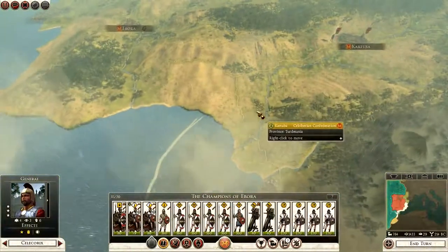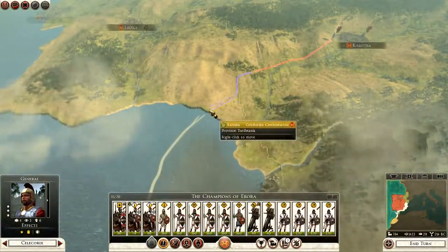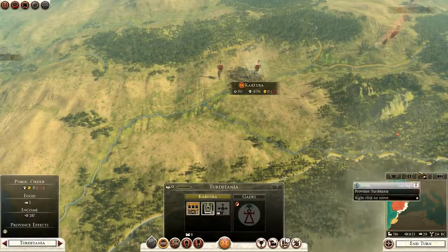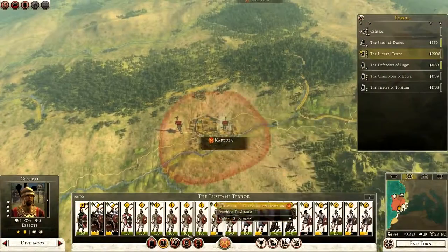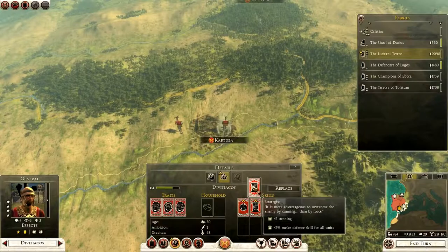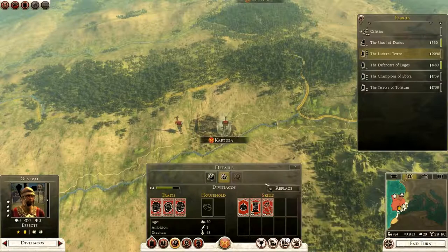First things first, I'm going to take this army to the border, about there, and double check all my cities. We can level up here — let's do that quickly. Cunning, melee defence — that's probably good against Carthage. Siege holdout time — I'm going to go for this one.